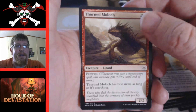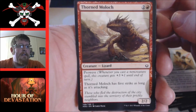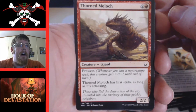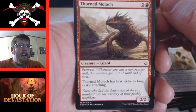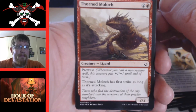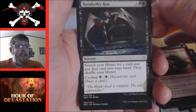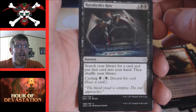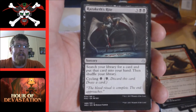Thorned Moloch — two and a red with prowess, not bad. Has first strike as long as it's attacking, making it playable. It's a three-cost bear, but prowess means whenever you cast a non-creature spell it gets plus one plus one until end of turn, and when it attacks it has first strike — that's upside, play it. Razaketh's Rite — three and two black, search your library for a card and put it into your hand, then shuffle. You can also cycle it for one. It's basically a Demonic Tutor with cycling — play it.